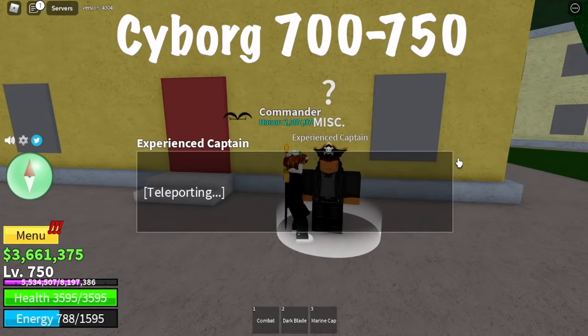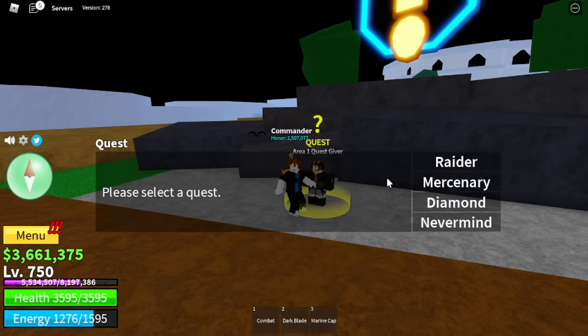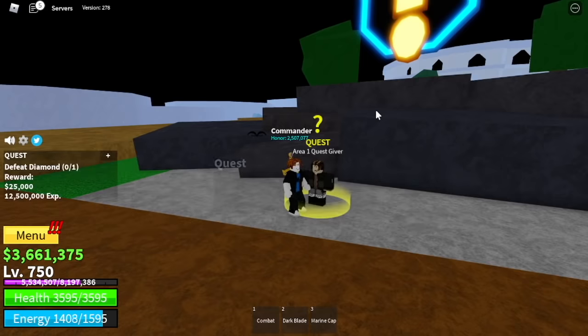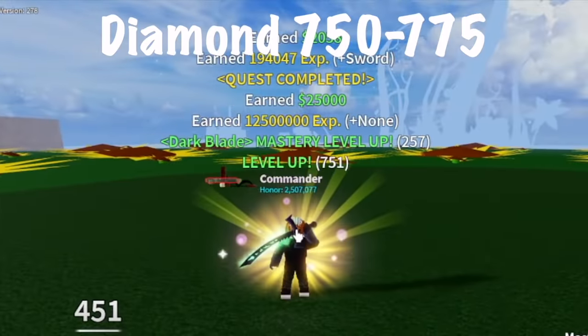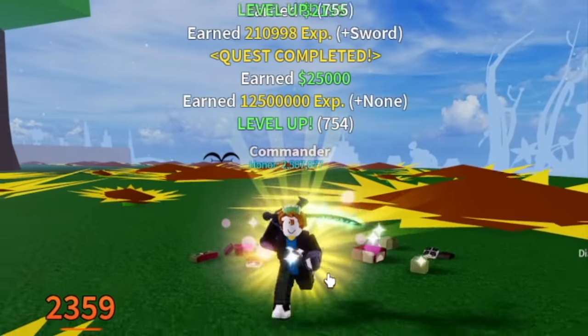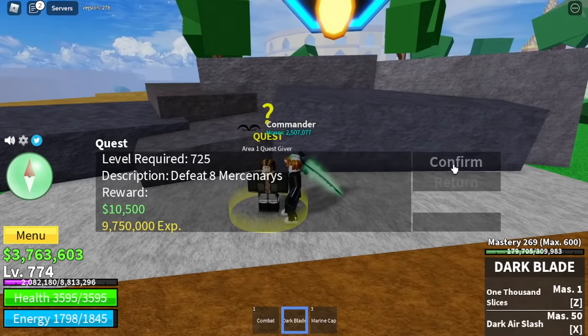Next up, we can now go to the 2nd sea. But before that, shout out to Tom Sensei, one of my moderators in the Discord group. He taught me how to find empty servers in the 2nd and the 3rd sea, which made my server hop strategy effective. So here we're going to go straight with the diamond — it's kind of tanky, but it's easy to defeat. Our goal here is to reach level 775. But if you don't know how to server hop, your choice is to defeat the mercenaries until you reach level 775.